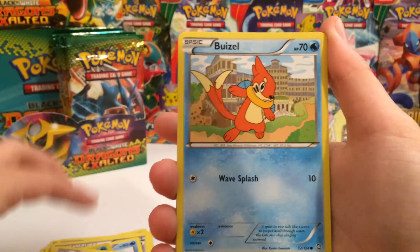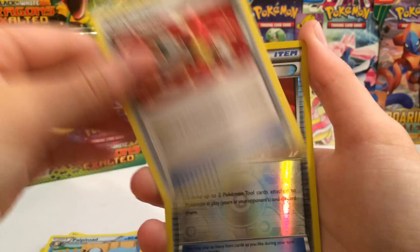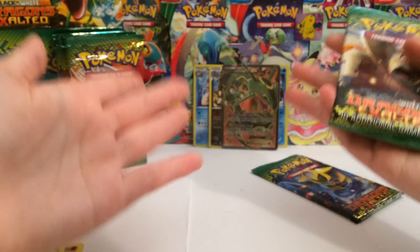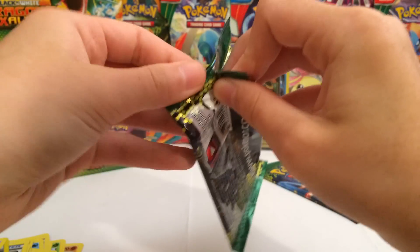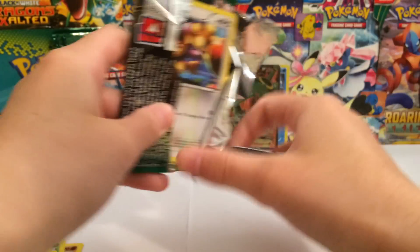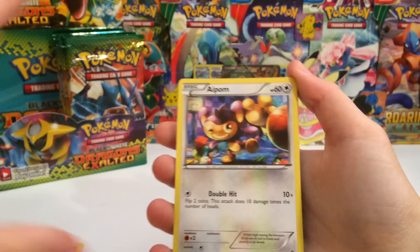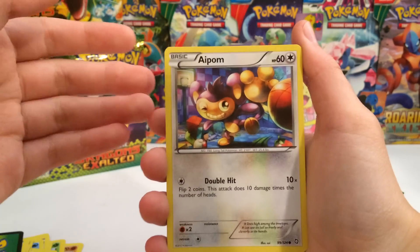Moving on: Murkrow, Gulpin, Buizel, Drifloon, Electrike, Floatzel, Palpitoad, Tool Scrapper, Reverse Tool Scrapper — two Tool Scrappers one pack, that's epic — and a Shedinja. It's okay because we just got our back from pulling a Full Art. We can't expect to pull anything super crazy — if we did, we'd have a heart attack. Pokemon must have thought: after the awesome Rayquaza we have to let the person opening up the packs cool down a bit. That's why we got nothing. Hopefully we'll pull a holo in this pack to bring things back up again.